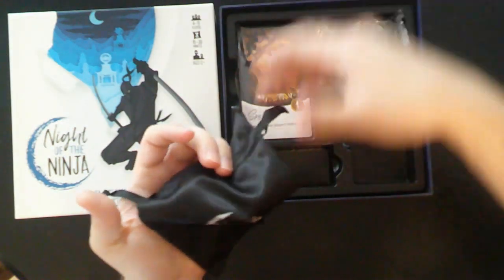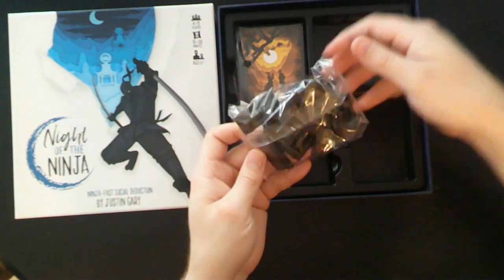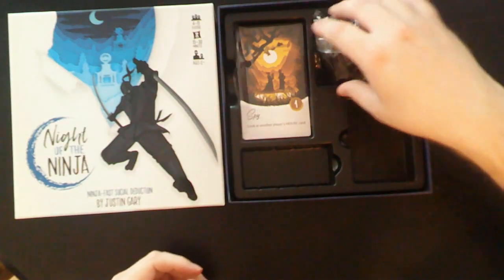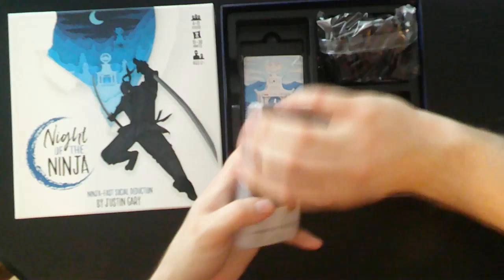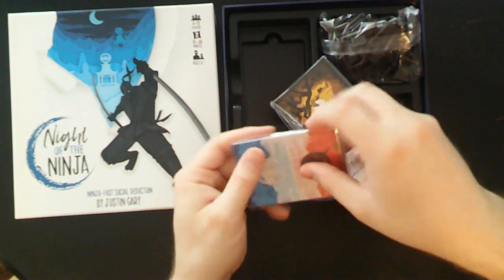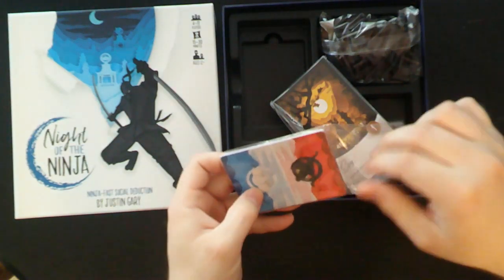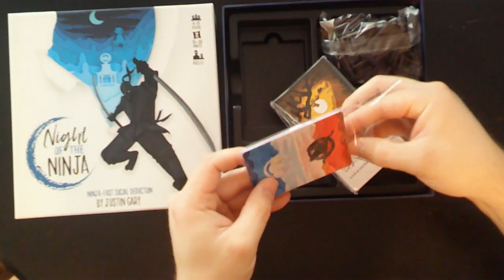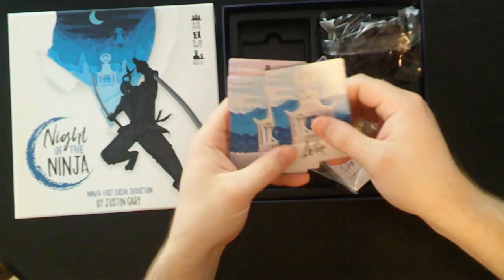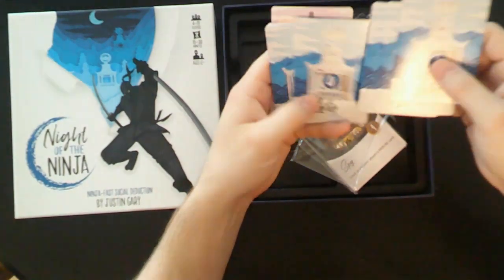Here's the cloth bag that you put those shuriken tokens in. And then these are fans — these purple things that you put in front of you to mark whether you're alive or not. And then we've got our cards, all with the same back — it's your house card and your power level.